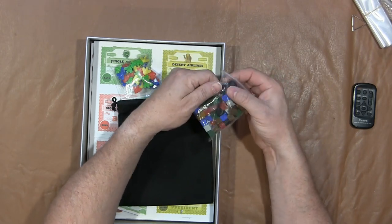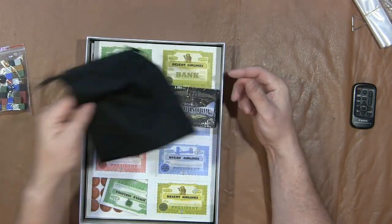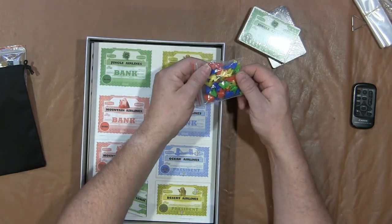You have the wood chits with the wood bandit style piece that's famous from another game, a black bag, some cards, and little airplane — I'm going to call them airplane meeples.